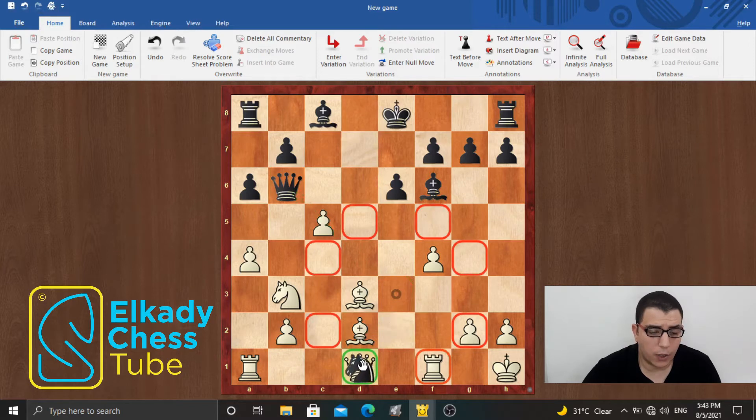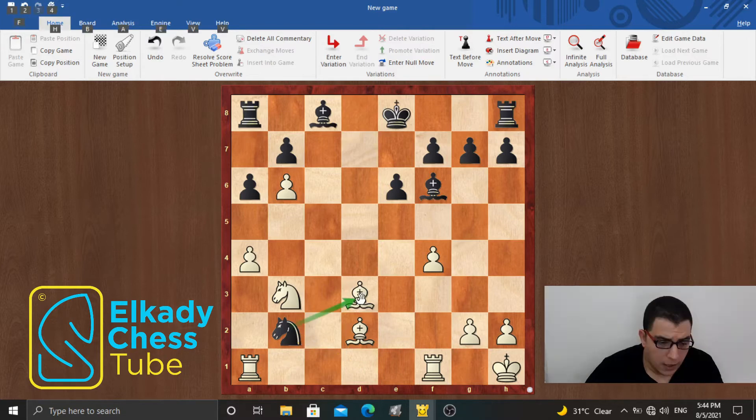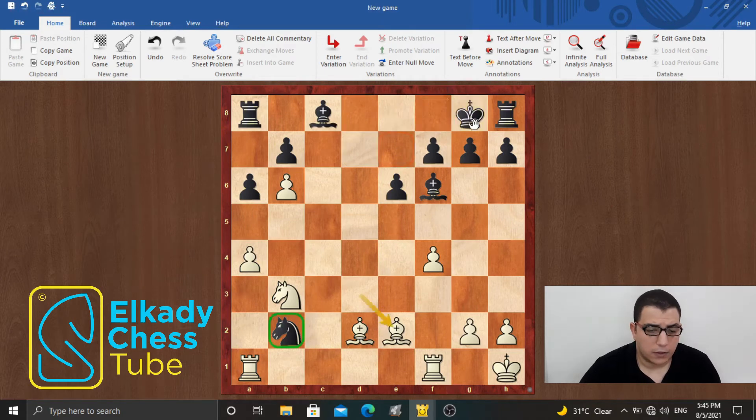I said okay, black is forced to take on b1, otherwise he will lose this knight. And after c takes b6, the only move for the knight is to take the pawn on b2, attacking the bishop on d3. And after bishop e2, this knight has no squares to go. And if I succeeded somehow to attack this knight, I will win a piece. But actually I didn't calculate a simple move, which is bishop to d7, attacking a4 and securing this square for the knight. I thought that black will castle, and after which I will try to arrange an attack to this knight with rook to a2, rook b1 and so on. But actually this is too slow, and the knight will not get trapped at the end.